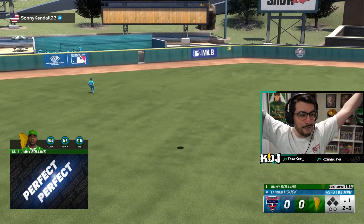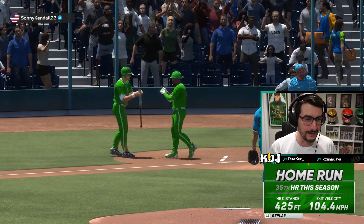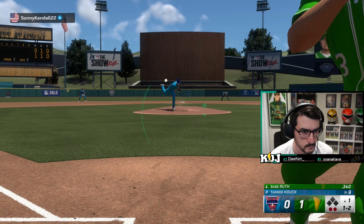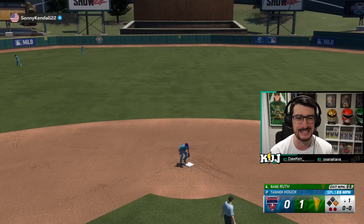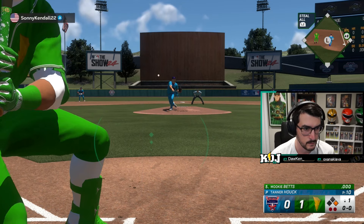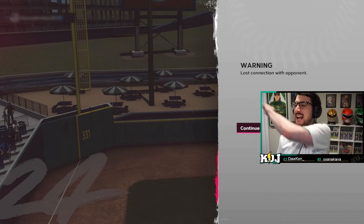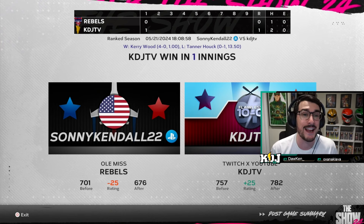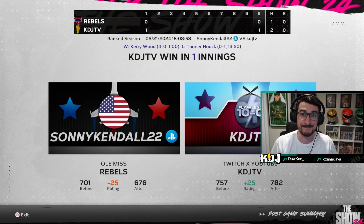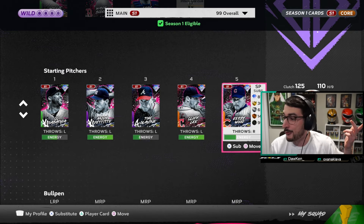Jimmy Rollins with a leadoff — perfect, perfect dingy doodle, baby. Are we hot? I have it warmed up today. Ding dong, boys — one nothing. A two-strike hit, a little opposite field slappy. 69 speed on first, very nice. Let's keep the train moving. First pitch sinker inside — I'm a wizard. Mookie Betts is in here — we're up to 782. Kerry Wood with a shutout inning and the win. He's perfect, he's amazing, you should use him. The fact that we threw like 14 pitches with Kerry Wood and it's like he just ran a marathon is ridiculous to me.